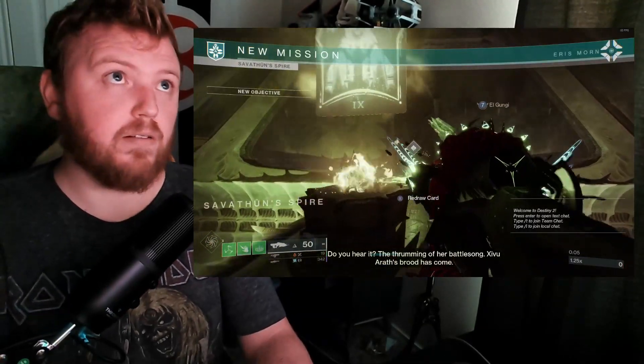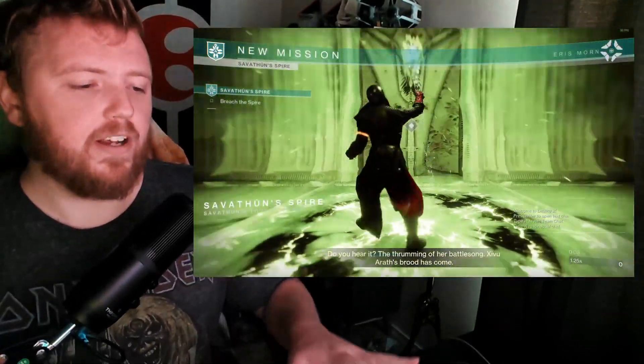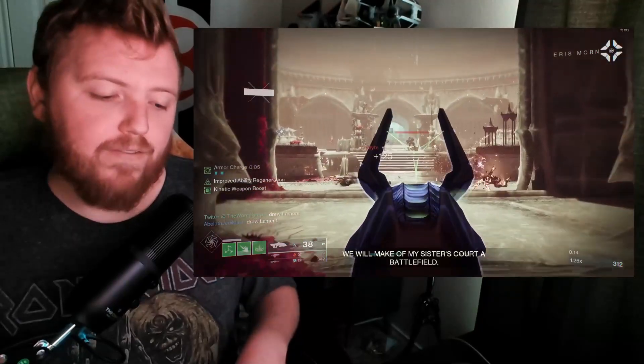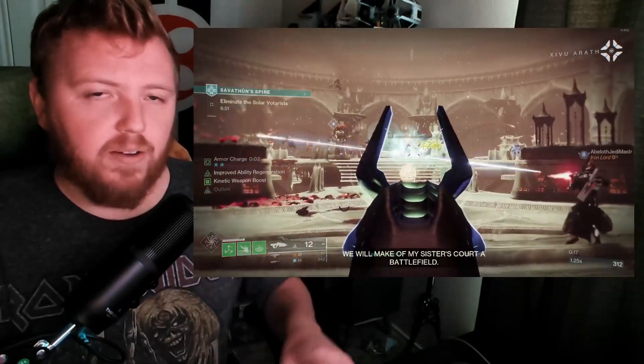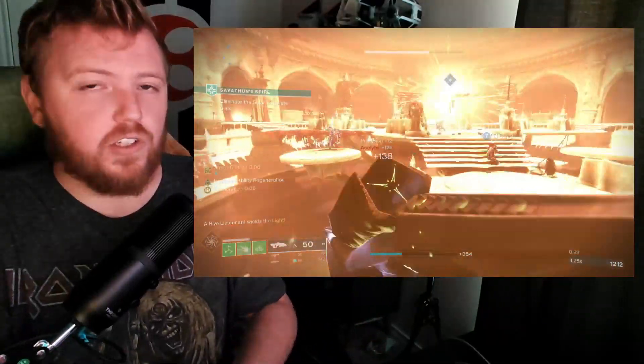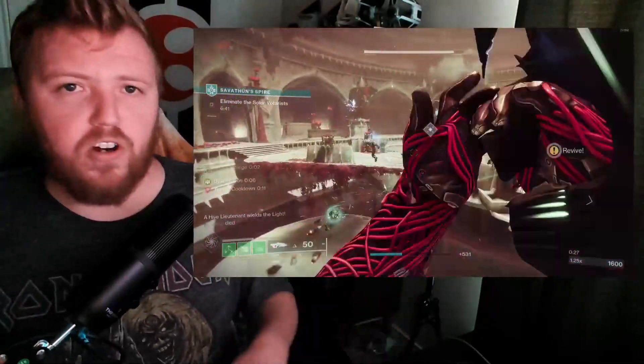Now before somebody gets all up in a tizzy — I am well aware that there are some craftable exotics in game. Things like Dead Man's Tail, the pulse rifle from the Seraph thing, Osteostrache — there are relevant exotics that are customizable. You can select your perks, select some barrels and some stocks. But in Destiny 1, every single exotic weapon had an element of customization to it beyond just its physical appearance. We're not talking about ornaments today — we're talking about mods, perks, and stuff like that.